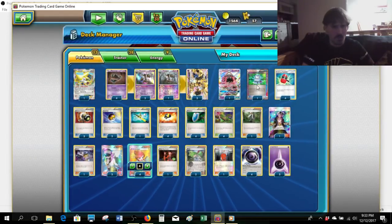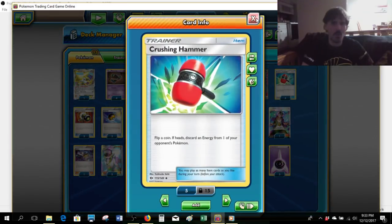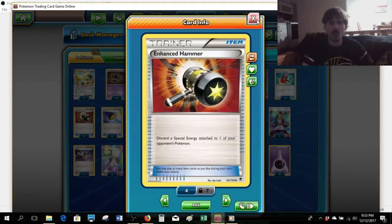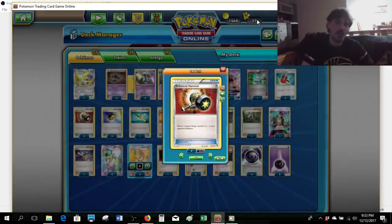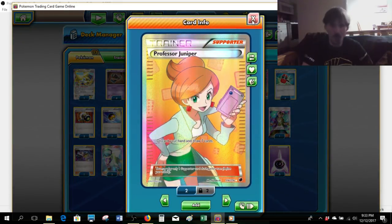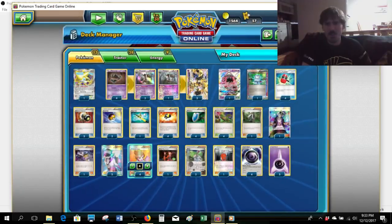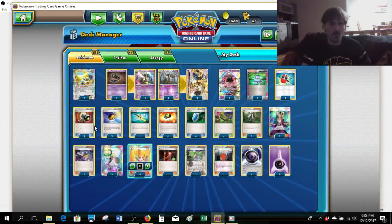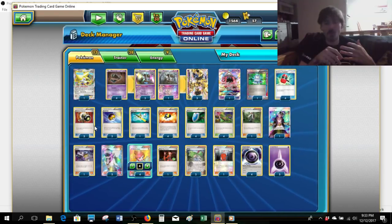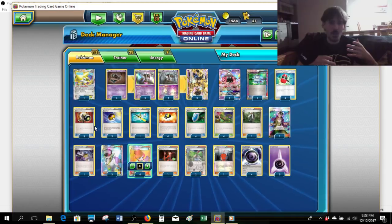Other than that, there isn't too much outside the ordinary for a Trevenant Break list. I would like to highlight the large number of Hammers I'm running: four Crushing Hammer, potentially discarding any energy on a flip, and three Enhanced Hammer for a guaranteed discard of a special energy in play. The reason we run so many Hammers is because more often than not we're going to be using our Draw Supporters to get set up — four copies of Sycamore and three copies of N. Running a huge count of Hammers lets us play Item Cards, which we can use as many of as we want in a turn, unlike Supporters. That means the deck flows smoothly while achieving maximum disruption on our opponent's side.